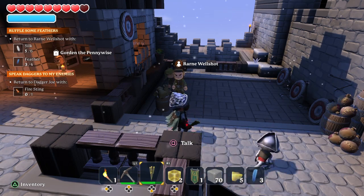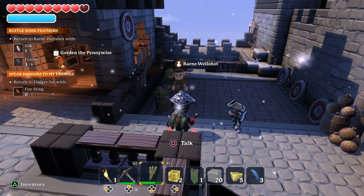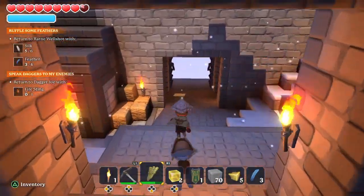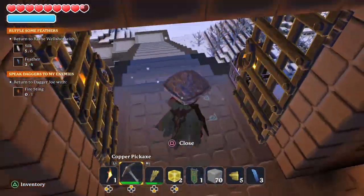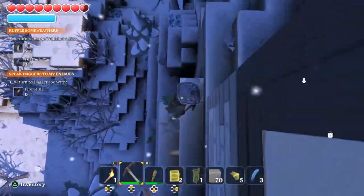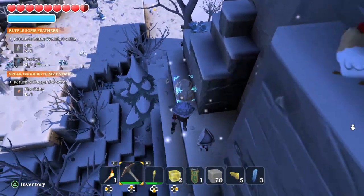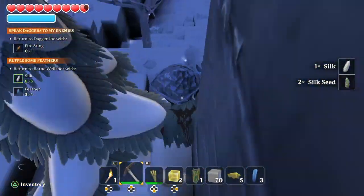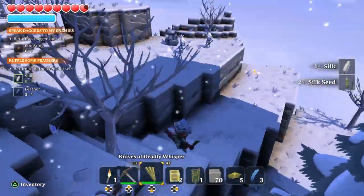Here's a quick video on the quest for Rarne Wellshot. You get six silk and four feathers. To do that, come outside and jump down here. Silk are little cocoon-looking things, so just grab six of those.